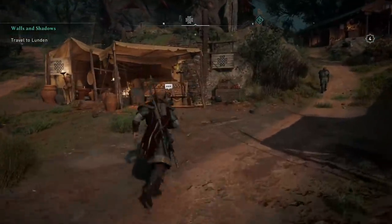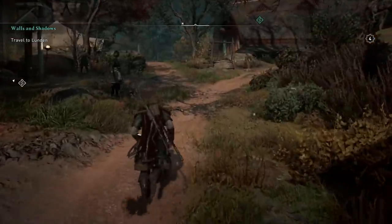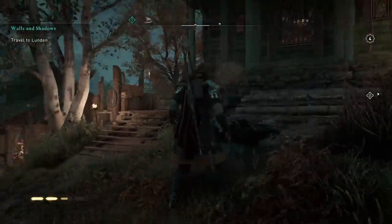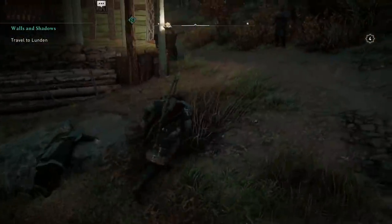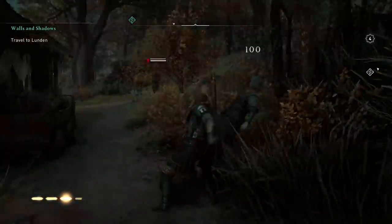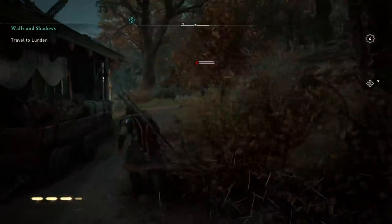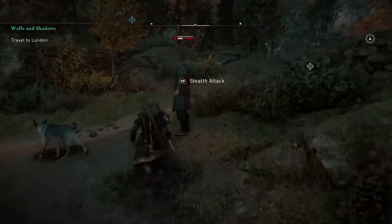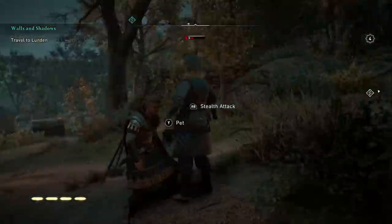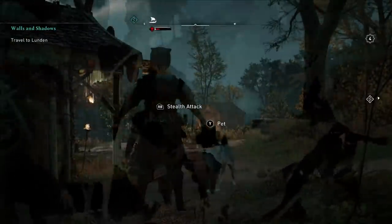If you want quick and easy adrenaline, go back to your home in Ravensthorpe and assassinate the straw dummies. This will quickly refill all your adrenaline bars. There are four skill points that give you extra adrenaline shots, which is super handy particularly against higher level enemies. So before you go off and try a zealot, make sure you refill.